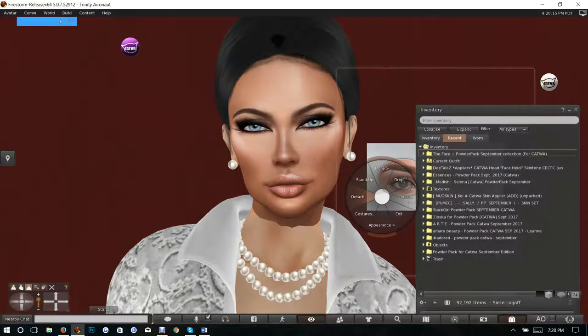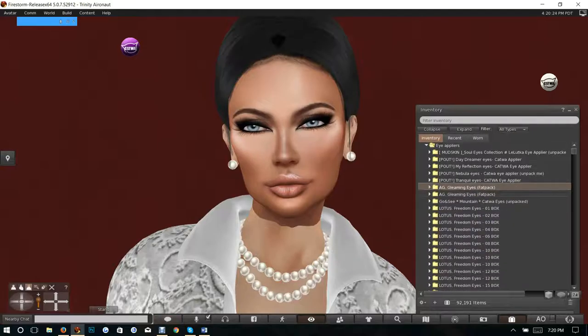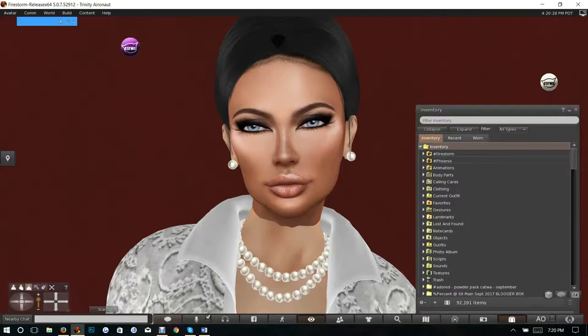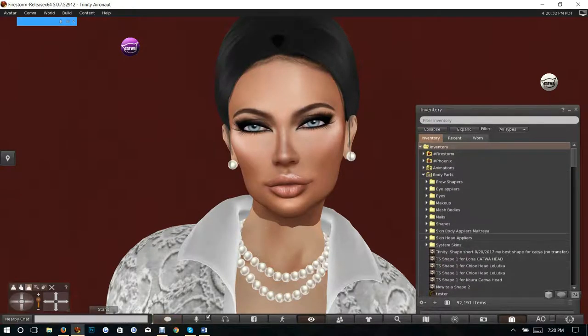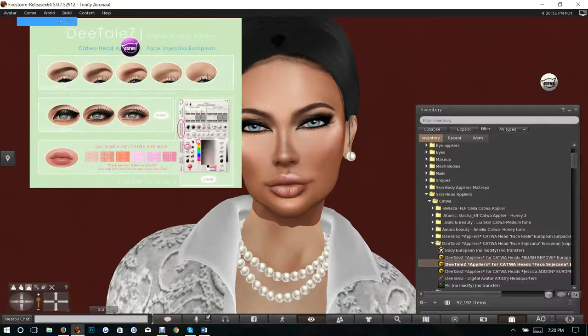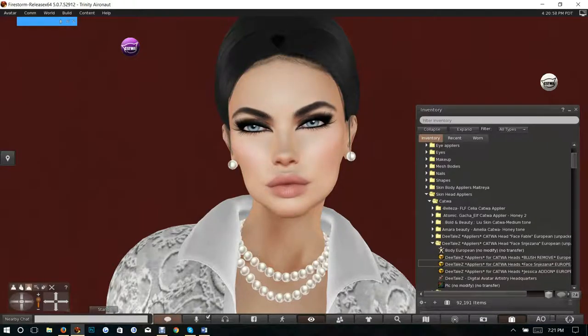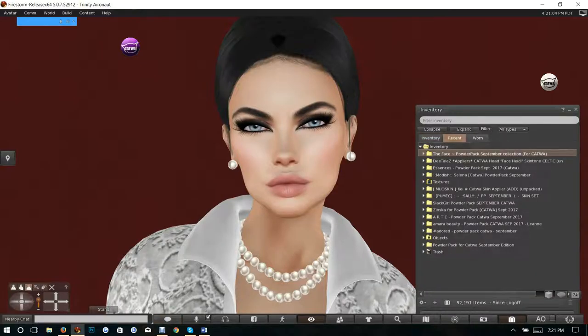Let's take that off. Again let's change back to my face skin. Go to body parts and put on my skin applier for my Catwa. Although I have to tell you, I think the skin may get replaced after today because those are some beautiful, beautiful skins. Okay, so let's move on to Pumic.